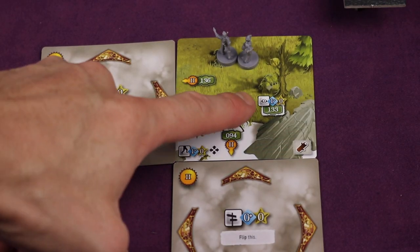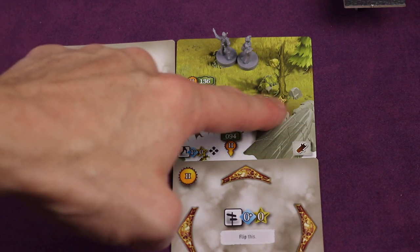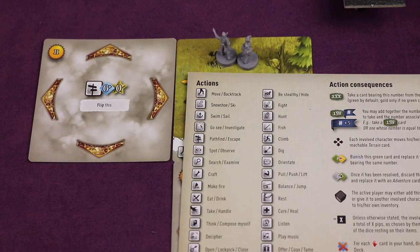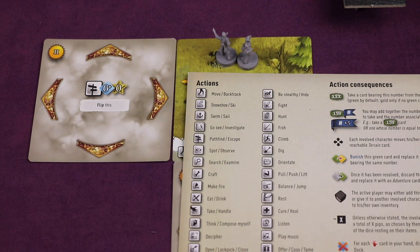This specific action is a spot or observe — it's thematic, so you're observing something in a tree. There are tons of different actions you can do in the game; they all use the same mechanism of flipping cards, which is cool. It allows things to be thematic and lets you acquire lots of different items that help with various tasks throughout the game.